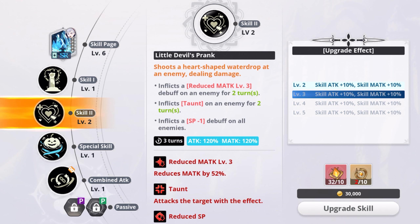For Special 2 — Little Devil's Prank — it shoots a heart-shaped water drop at an enemy dealing damage, and inflicts a reduced magic attack level 3 debuff on an enemy for two turns. I like that. Keep in mind I did upgrade this. I didn't read it thoroughly before, but reading it now it does look really interesting to try out. It also taunts an enemy for two turns and inflicts a Special 1 minus-one debuff on all enemies. She's really maximizing the debuff side of her kit — I really like that.